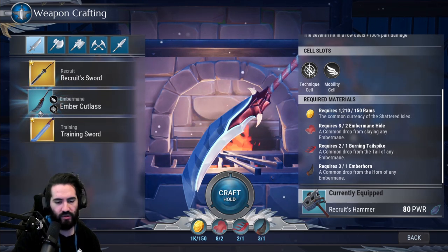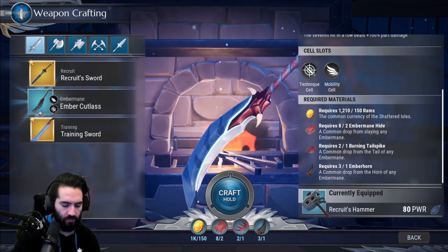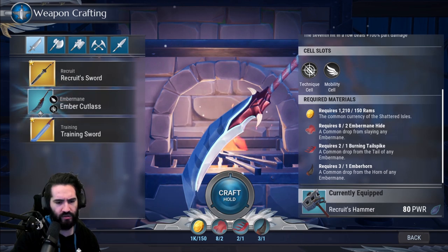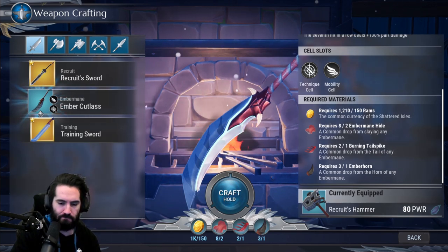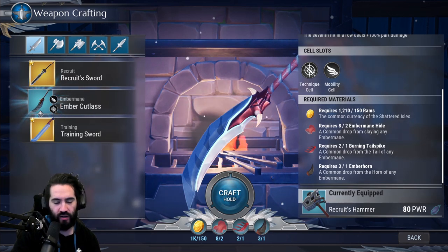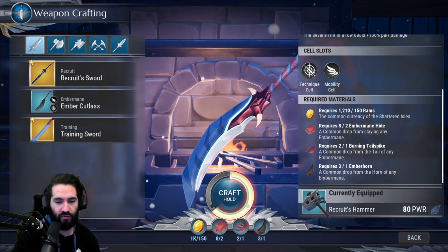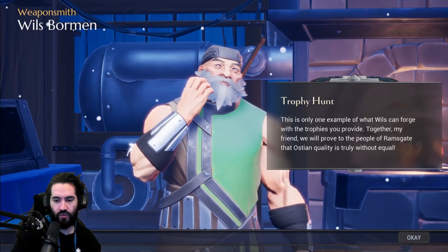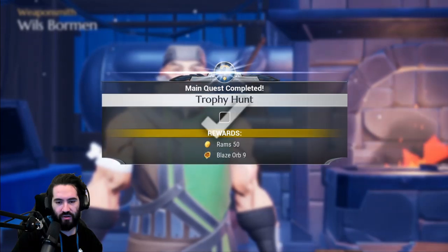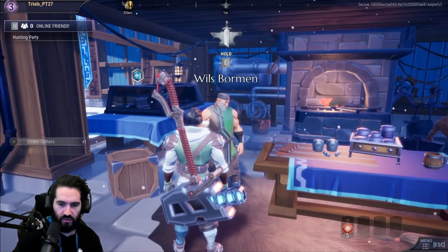Now is a good time to explain the loot system. You get rewarded loot at the end of the hunt for not going down. If you have the Deluxe version of the Hunt Pass you can get additional loot. You might also get extra part breaks, cells, or other items. I didn't break the tail but I got two, so I imagine that's scripted. The Ember Main weapons are very good at breaking parts, so I'm going to make the Sword. We crafted it and got some more Blaze Orbs.